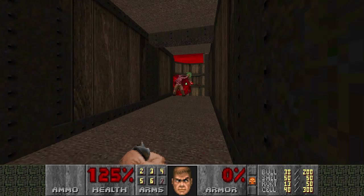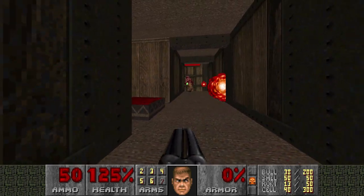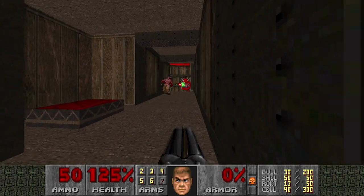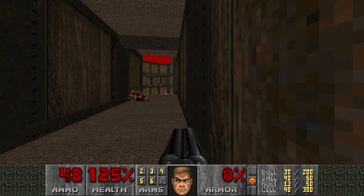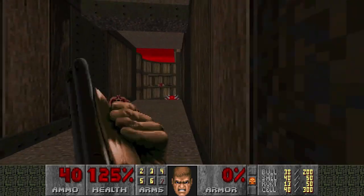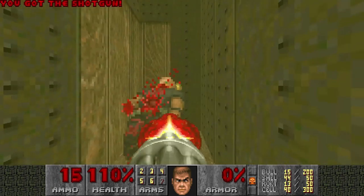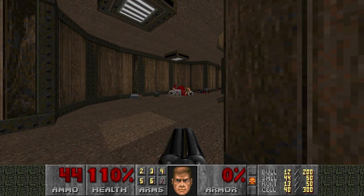Let's wake up some Cacodemons. Mancubus should die very soon now. Now we can maybe use the Cacodemons to infight the Baron. I'm really curious — I was about to say I'm curious how much the Baron's gonna hold on. But he was pretty wounded from the Mancubus fight. Okay, and now I'm gonna snipe some Chaingunners.